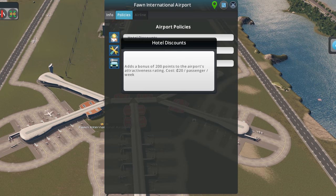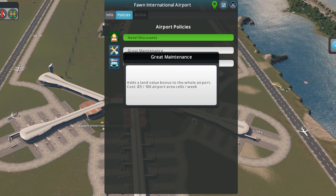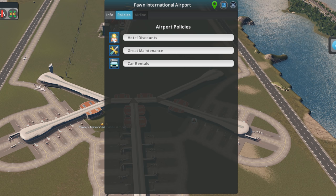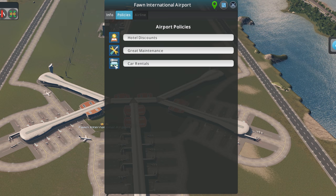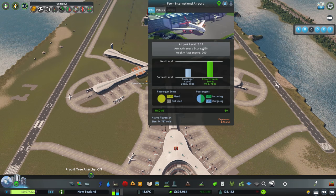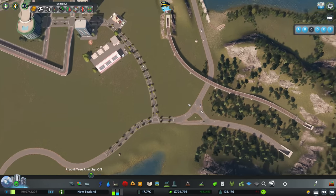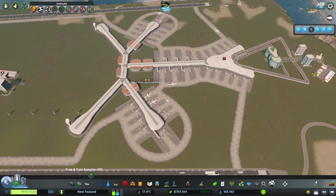So policies — we didn't have these on before. We've got a bonus 200 points to attractiveness. We can pop that one on, though you don't really need it and it costs extra money. There's a land value bonus for the whole airport area, but this is a big airport so that's going to be very expensive. And this one says they're more likely to take cars and we'll make some money. Do you know what? We'll leave all of those off — we're literally just waiting for enough people to come and go, and then we'll be up to the next level.